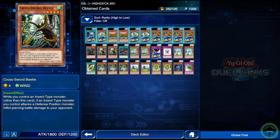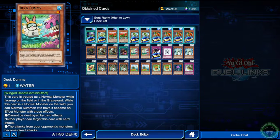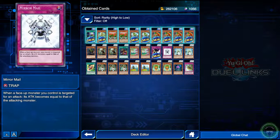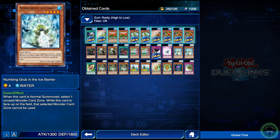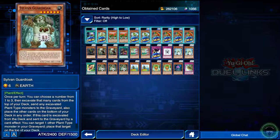Four straight copies of the Cockroach Knight, Cross Sword Beetle, Duck Dummy - everybody's favorite card - Full House, Mirror Mail, Numbing Grub in the Ice Barrier - it's an Ice Barrier card, might see if I can add them to my Ice Barrier deck - and Rocket Builder.